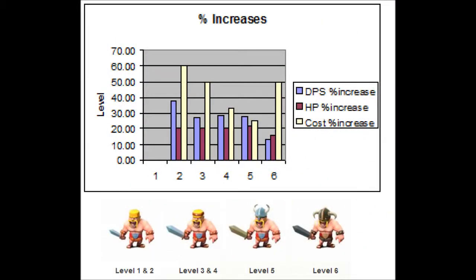This chart shows the percent increase for the various statistics of the Barbarian. As you can see, going from level 1 to 2 he has the largest increases, but going from 5 to 6 the smallest. However, while going from 5 to 6, the cost increase is one of the most. This isn't to say it isn't worth upgrading him from level 5 to 6 — it surely is. Just keep in mind for farmers out there that it is going to affect the ratio of resources you need to get on each attack.